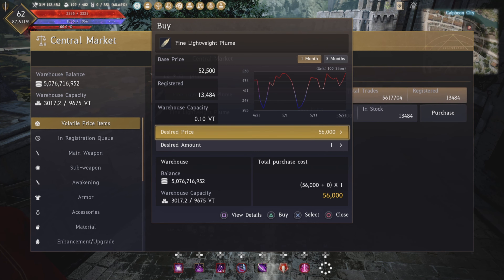If you don't feel like doing any life skilling whatsoever, you're in luck because there are other ways to get the fine lightweight plumes. Go into your menu, go down to function and find NPC. Just type in LAV and a name will pop up under Calpheon City — La Vientia. Auto path on over to them and you can buy the fine lightweight plumes for 72,000 silver a piece, and you're going to need 800. You can also go to the central market and look up plumes and hopefully they have fine lightweight plumes in stock.